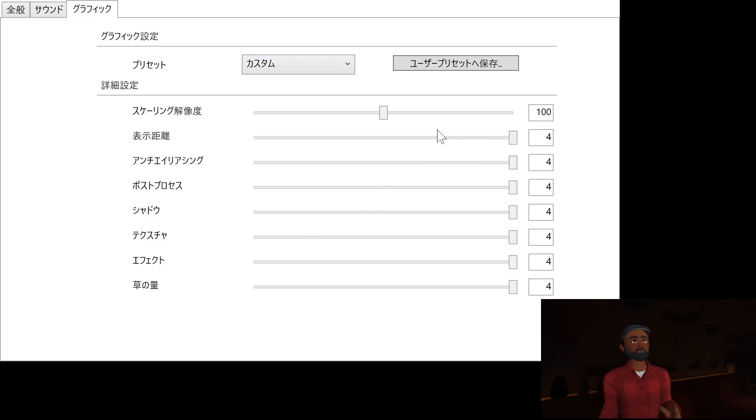You set these options, run the benchmark, and then see how your computer performs. I've got mine totally maxed out because the maximum resolution is only 1080p and my graphics card should be able to handle maxed-out settings at 1080p. But if you have a lesser graphics card, you may want to look at adjusting some of these settings. Hopefully when the final version comes out we'll have more resolution options and be able to fine-tune these settings to get the perfect performance for running the game.